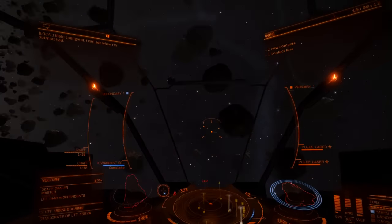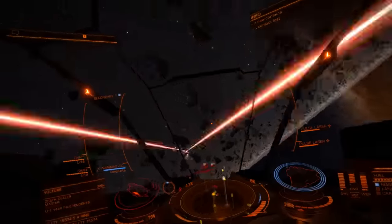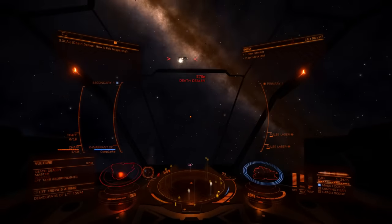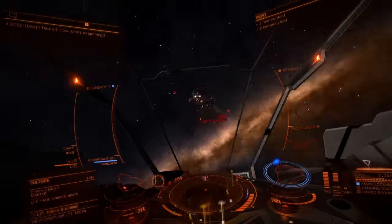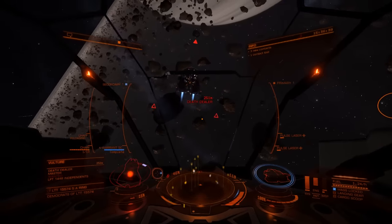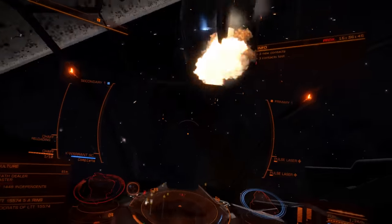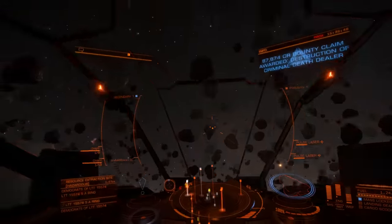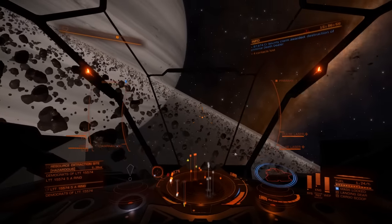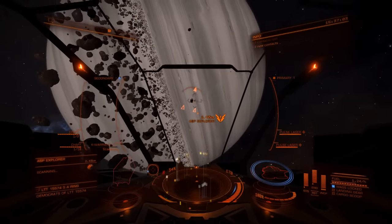Same basic combat tactics as before. The Vulture has very good thrusters, so use those a lot. Keep on the target and put your pips to your shields when you need to. I've got double chaff in this one, so I can use it much more freely in combat. When I was in the Viper I really needed to keep my chaff for difficult escapes, but here there's nobody to help, so when they fire at you — as long as it's not missiles or rail guns — the chaff is very useful.